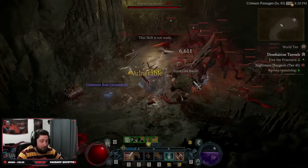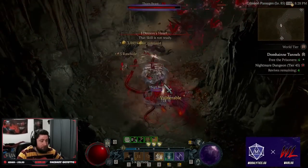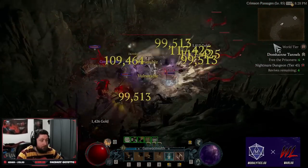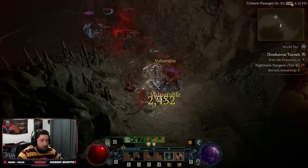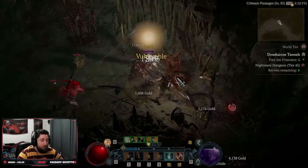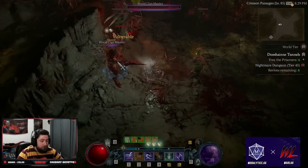This build is insanely fast, insanely strong, and with the help of the Barber, we're clearing monsters 20, 25, 30 levels higher than us, no problem. So in today's video, I'm going to break down all the gear, the skills, and the Paragon you need for this build to get you all the way to Nightmare Dungeon level 100. Let's do it.